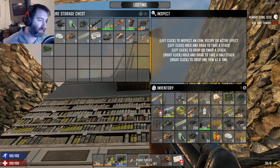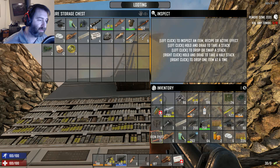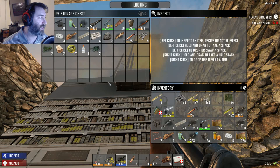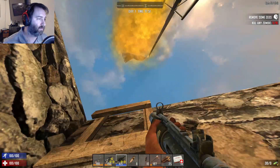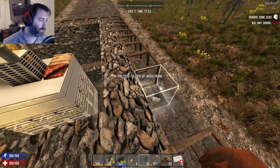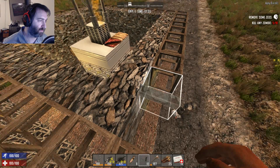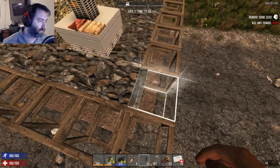We are going to start cleaning up. We don't want to commit to the iron bars yet, just because they are so expensive. We will plop down the rest of those spikes, and then in the meantime we are going to need to figure out what else we need to do and get some of this going right here.